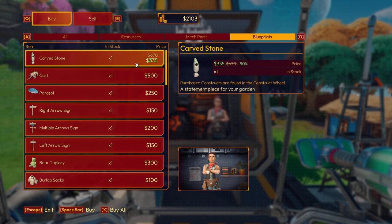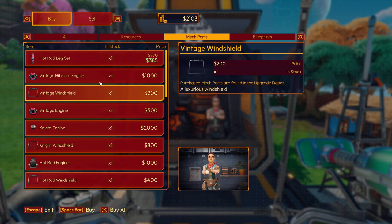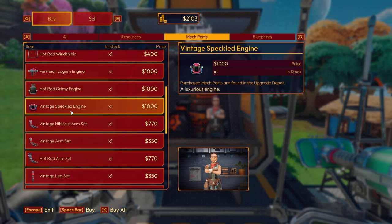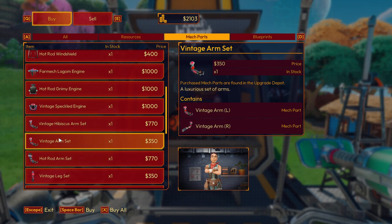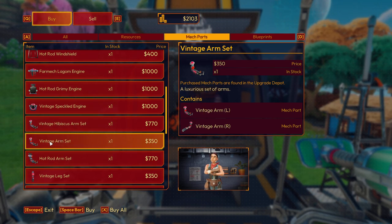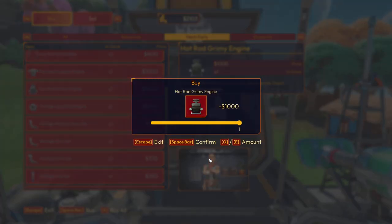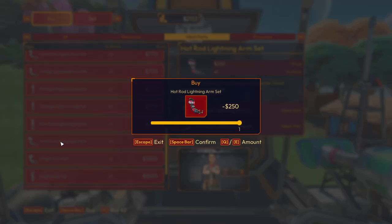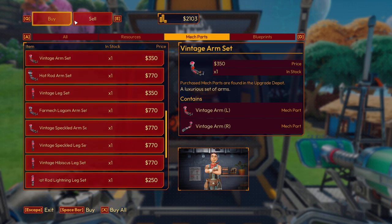Carved stone — who wants a carved stone? I don't make parts. What about a lighting thing — I saw that. How do we know what we've already got? That's what bothers me. Vintage arm set — plus, I bought the deluxe version of this game so I got an extra different set as well, but I don't know what ones I've got. Hot rod lighting arm set — lightning arm set. I've got no clue there.